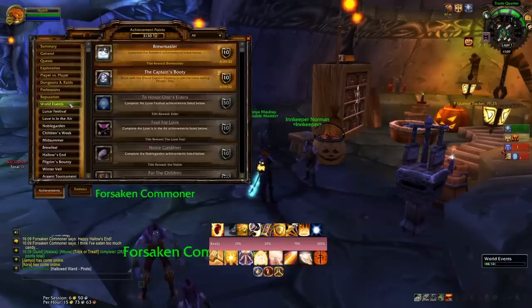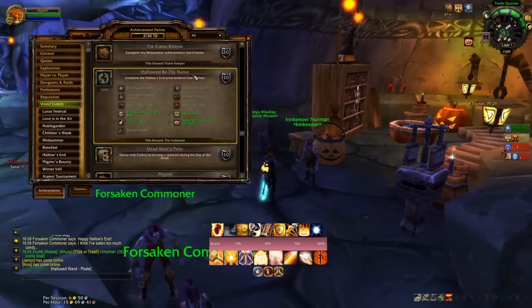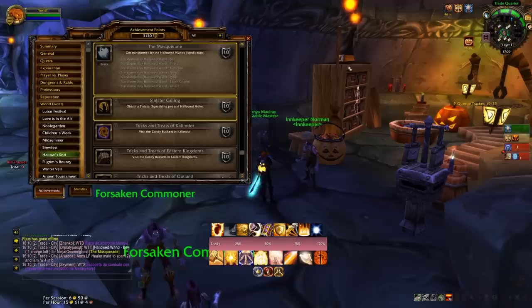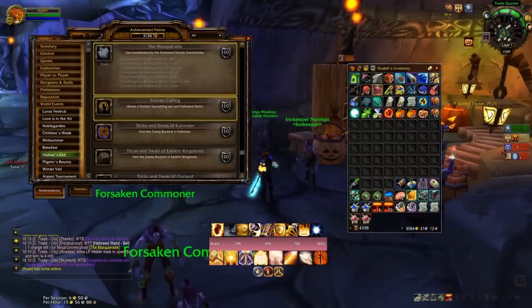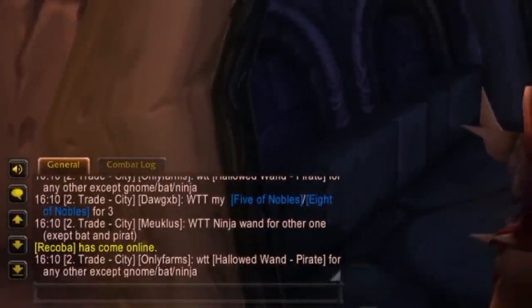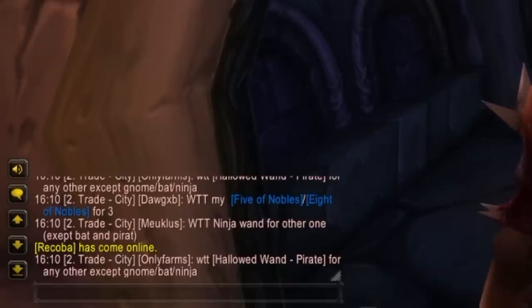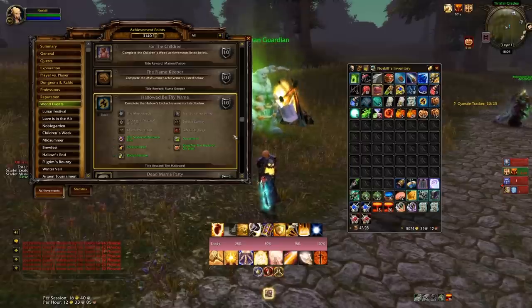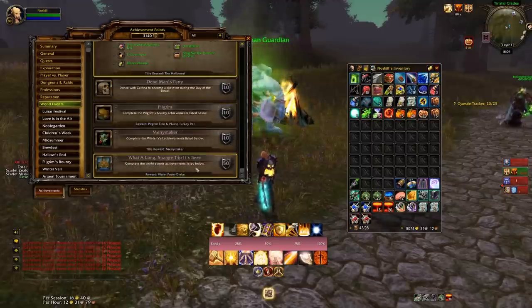The reason you want masks and wands is for the Mask Task — obtaining a flimsy mask during Hallow's End — A Mask for All Occasion, which is to collect 20 unique masks, and The Masquerade, which is to get transformed by hallowed wands: bat, pirate, skeleton, ninja, wisp, leper gnome, and ghost. The wands are soulbound, so you'll see people trading charges in trade chat. Just communicate with your guild, save all your wands, meet up as a group, and get the achievement done at the same time. The Mask Task isn't actually part of the meta achievement for the title 'The Hallowed' or your contribution to What a Long Strange Trip, so don't stress about masks too much — you don't need them to get the mount.